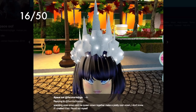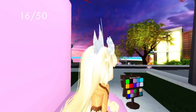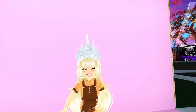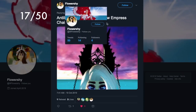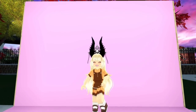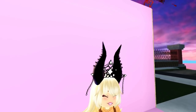Space Oof on Twitter suggested using the sparkling crow crown and the ice cream crown to make a really cool crown combination. In game, I really love the silver on it — it looks incredible with the lights. Flowers Shy on Twitter also suggested the antique horn and the shadow empress chained crown for another cool crown. I changed the jewel color to white so you can see it more clearly — it looks so awesome.